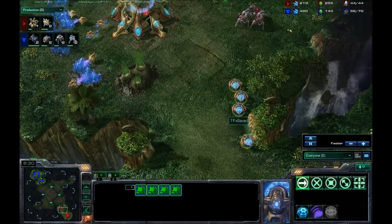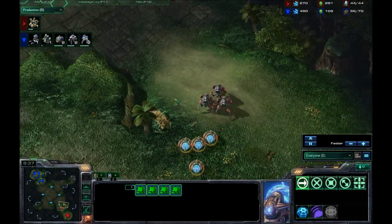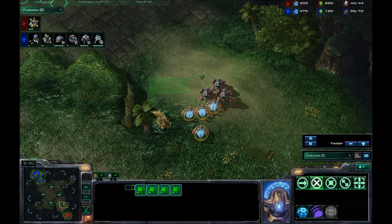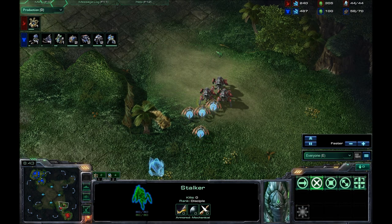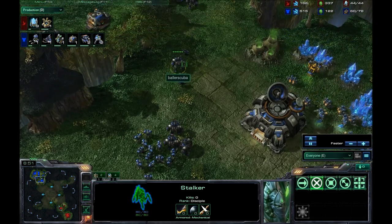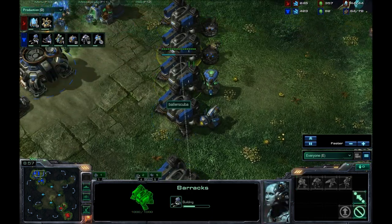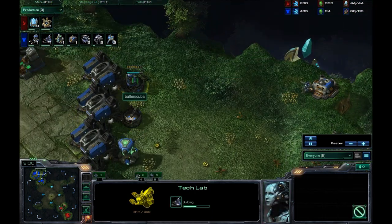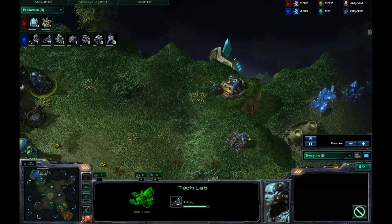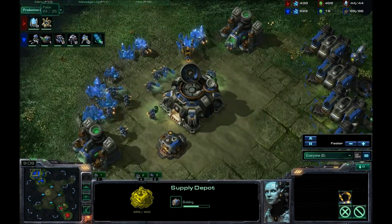He does have four Sentries out, there to block the main base ramp. Positioning them on that ramp, they should be able to spread four Force Fields across and block that off. More Marines and Marauders coming out now. I am now on five barracks, just now getting the Reactor and Tech Lab on those.